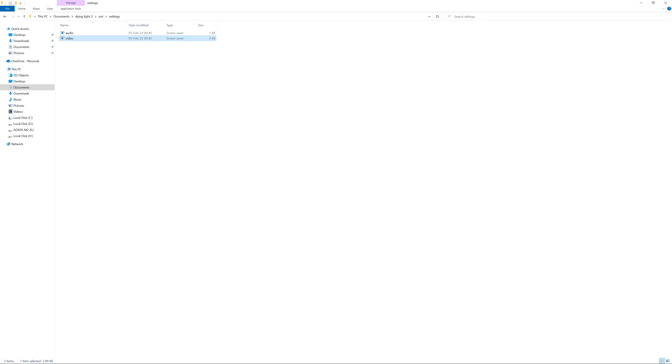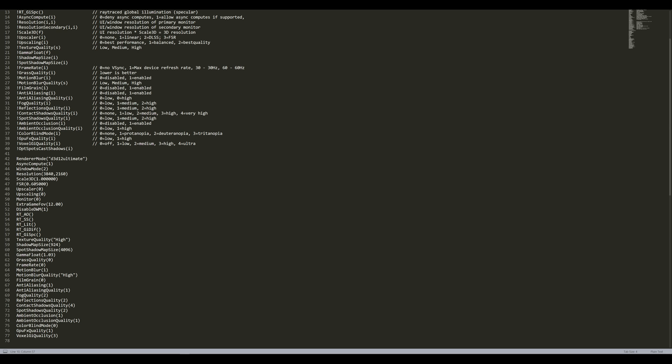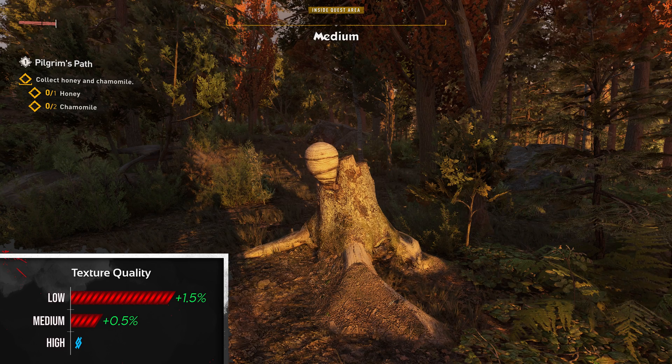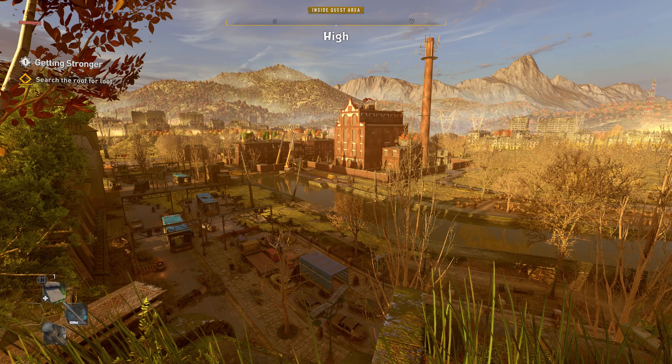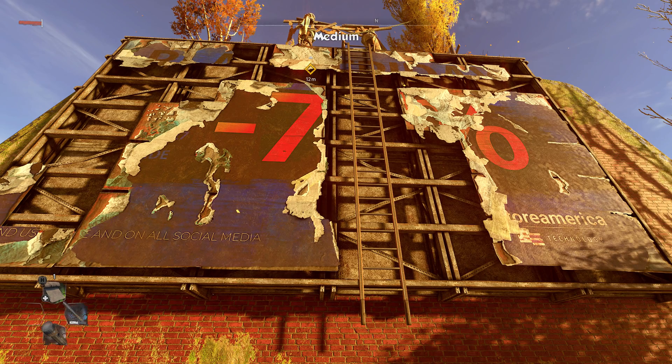You can also do more in the settings file. It's located in the documents folder: Dying Light 2 out settings, and the file is called video.scr. Simply open it in any text editor — Notepad will do. While in there you can change texture quality, where your options are high, medium, and low. On low you can get around 1.5% FPS boost.